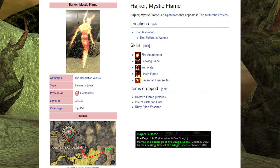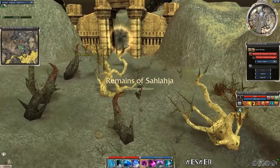The boss is a beast if you try to tank him with armor. It has skills like Savannah Heat, which can easily wipe out a whole party. But if you want to solo it, good news — protective spirit builds work like a charm.